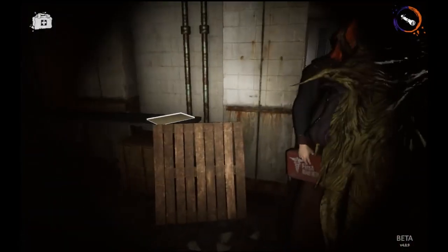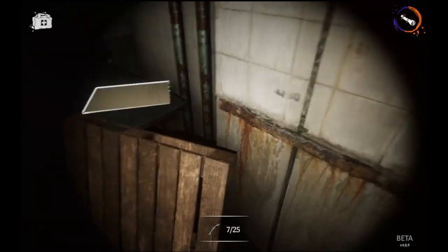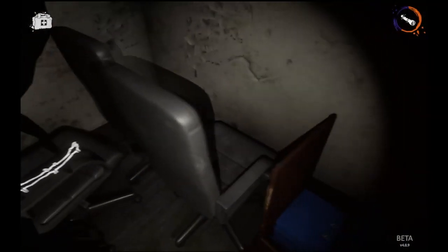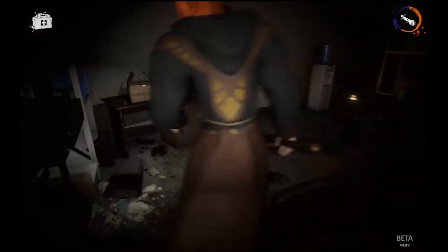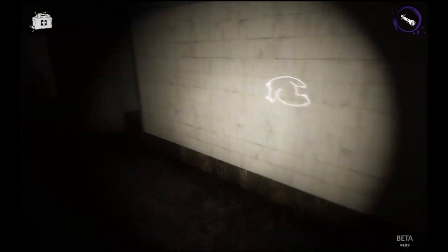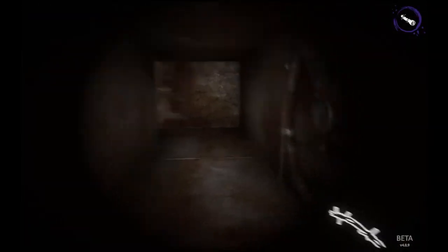In the south kitchen, behind this wooden pallet, you're going to get another piece of barbed wire hiding right there. Heading upstairs to the west, in one of these storage rooms on a chair, you'll find your next piece. If you head to the west office, you're going to find another one under this desk. In the north corridor heading to the manager's office, next to this dolly, you'll get your next piece.